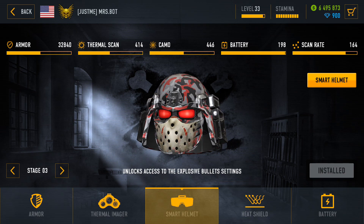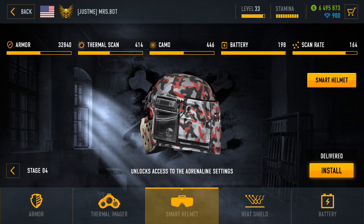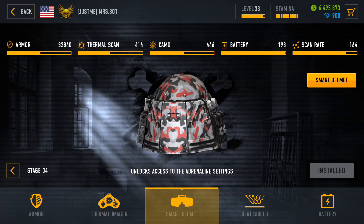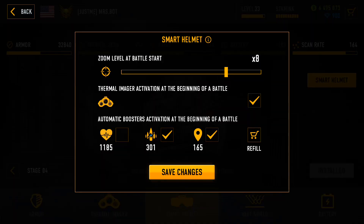Sometimes all you want is just to stay alive longer. You can set the Adrenaline Booster to auto at the beginning of each battle, or you can get the Smart Helmet Stage 4 module and make the helmet take care of it for you.